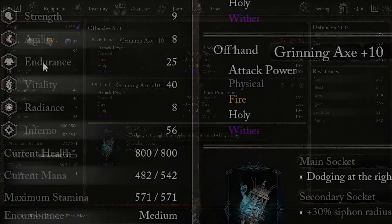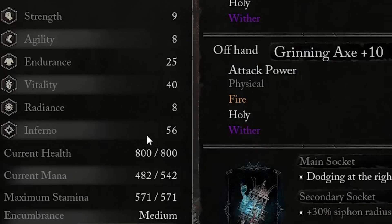Now onto our stats. We're going to want Inferno primarily, putting all of our points into Inferno. I put 25 in Endurance to meet the second soft cap, which will give me enough stamina — 25 works well. We want Vitality because we don't want to die. The rest of the stats just leave them solid and primarily focus on Inferno-based stats to get your extra damage out of it.